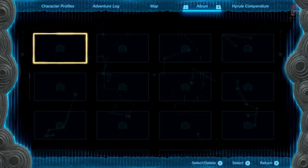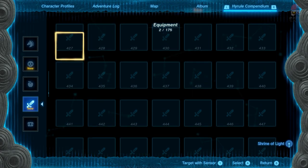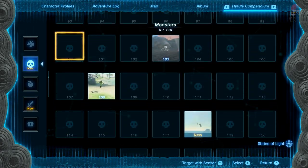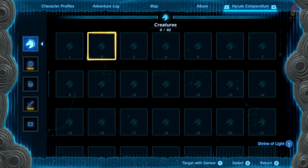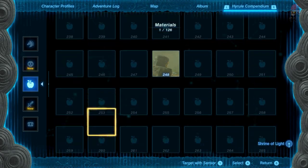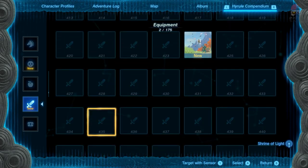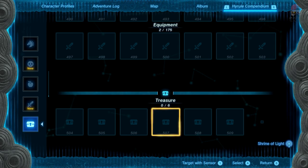Before we jump into this, let me show you the Hyrule Compendium and also explain how to first unlock it. You can see there's pretty much nothing filled in: I have creatures at 0 out of 92, monsters at 6 out of 110, materials at 1 out of 126, equipment at 2 out of 175, and treasure at 0 out of 6.